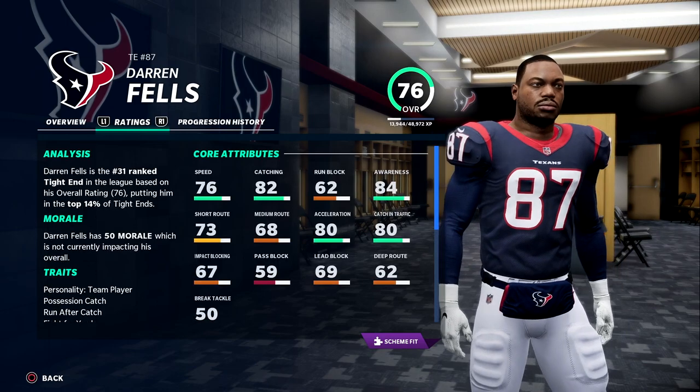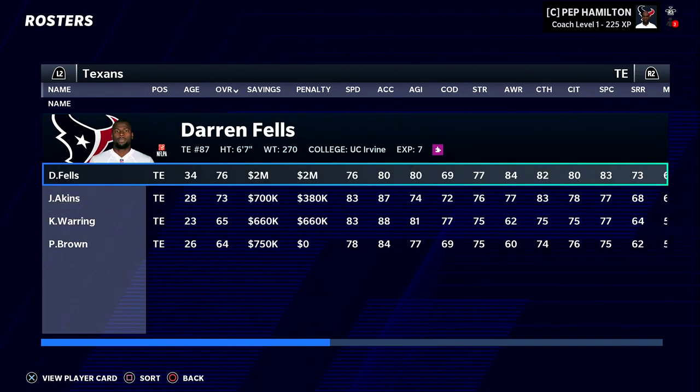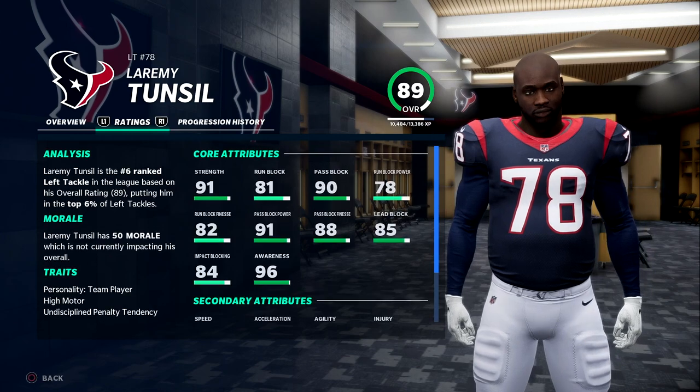Moving over to tight end, we need some younger talent here. Darren Fells is our best guy but he is 34 years old. Jordan Akins is there — he's in his upper 20s. We also have Warring and Brown, but I don't see any of those guys being part of the long-term future of this tight end core.